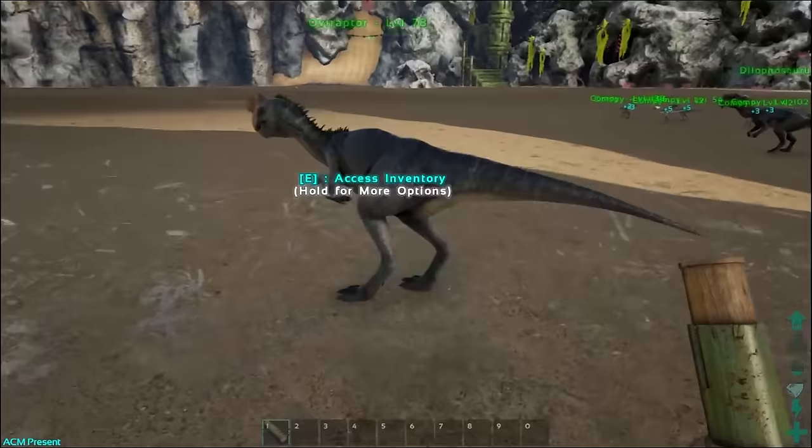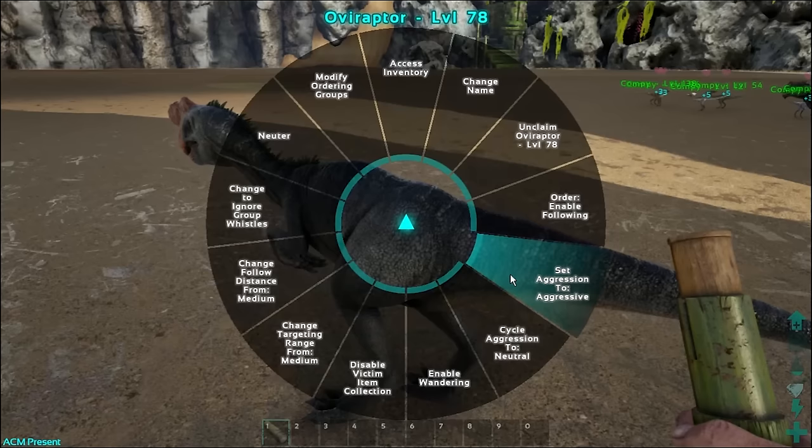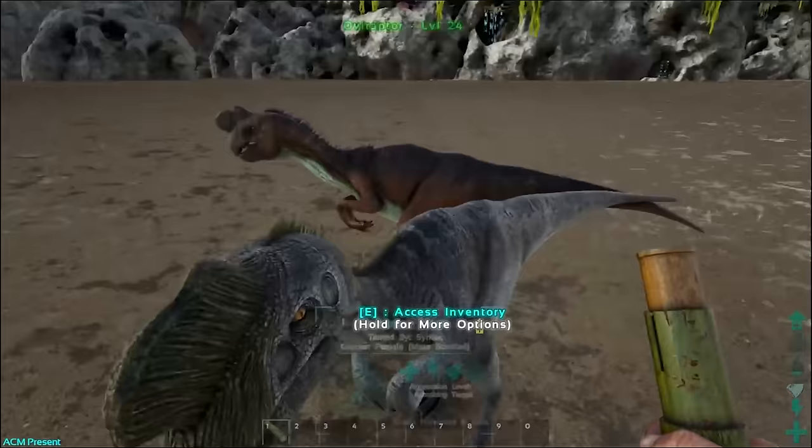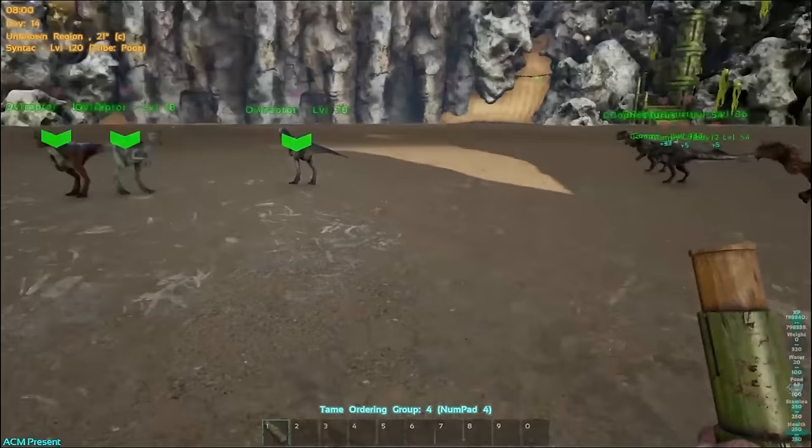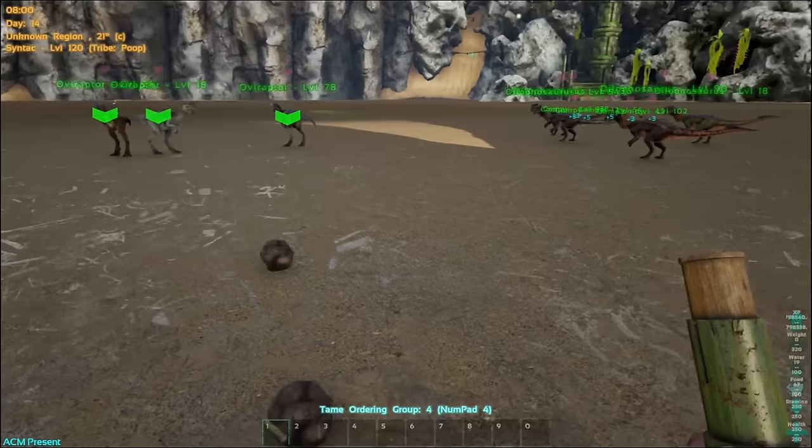Instead of keeping them as a group I want them set as a class, so class four will now be oviraptors. You can see it changed on this one here too. You don't really need to remove the group — it doesn't make much of a difference. Let's just revise: group four is oviraptors, group three is the dillos, group two is the compies, and group one is dillos and compies.